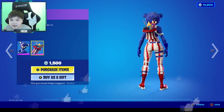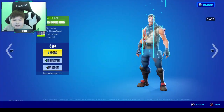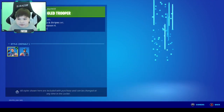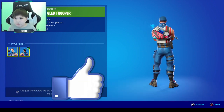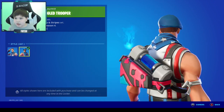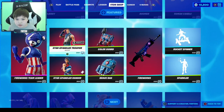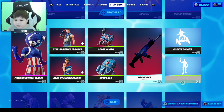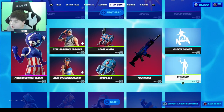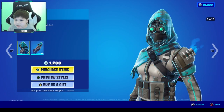We got Star Spangled Trooper — I actually really like this guy. He has his helmet too. He just looks pretty cool to me. We also got the female version, the back blings, and all these emotes inside as well.